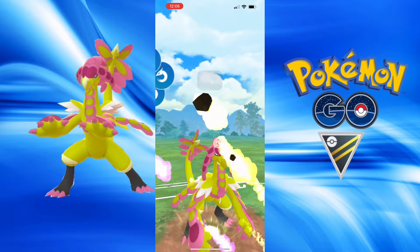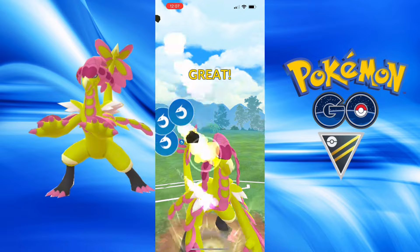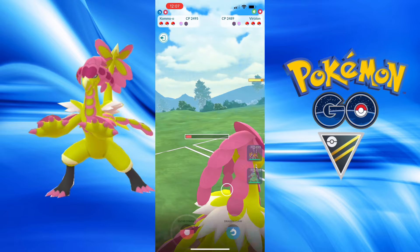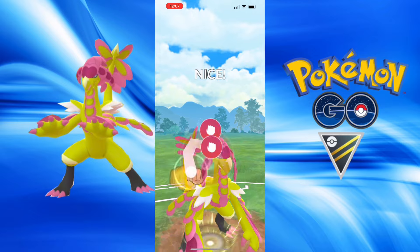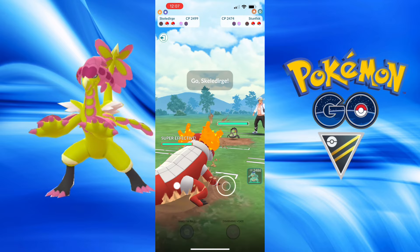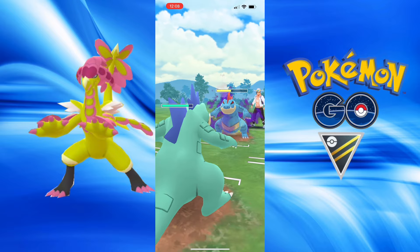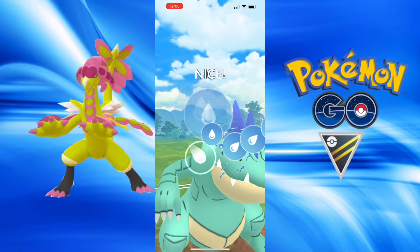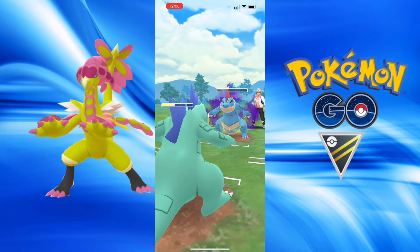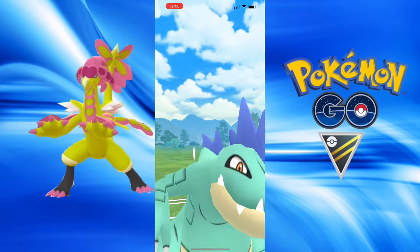With my shield I pivot into Jangmo-o against their Shadow Feraligatr — gotta be careful of Ice Beam. They bring in Virizion, so I go for a Dragon Claw to grab a shield. I go for another Dragon Claw — if they don't shield, I really wish I'd thrown Close Combat. Sacred Sword is a Fighting type so we take neutral, and we go Close Combat to take them out. We find a Galarian Stunfisk — we try to make a Rock Slide catch and fail, but we have a very healthy Skeledirge in the back and a non-shadow Feraligatr to clean up their shadow.